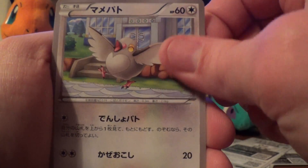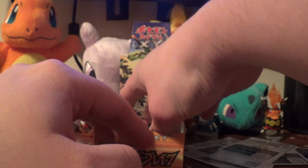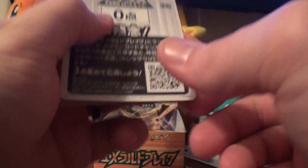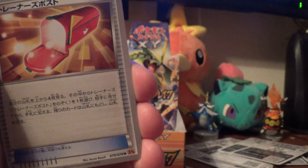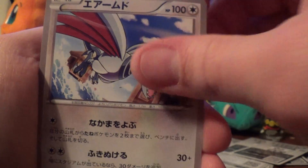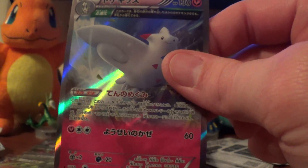Articuno, Pidove, Ninjask, Natu, and Bayonetta. Also if you haven't seen it yet, make sure you check out the Rayquaza deck opening — that should hopefully be up already. Trainer Post, Nincada, Skarmory, Dustox, and Togekiss — sorry, I always get those mixed up.